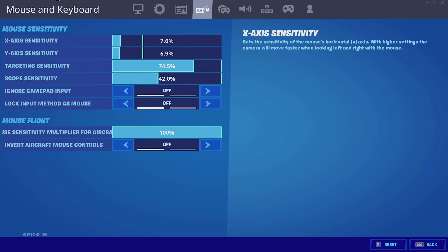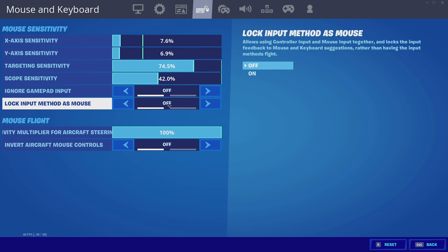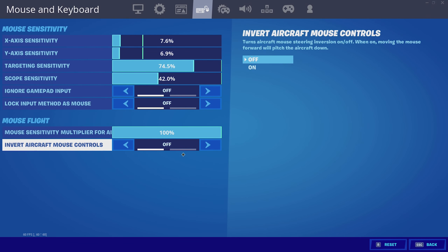For mouse and keyboard settings: my X-axis sensitivity is 7.6, my Y-axis is 6.9, my targeting sensitivity is 74.5, and my scope sensitivity is 42.0. Ignore gamepad input is off.